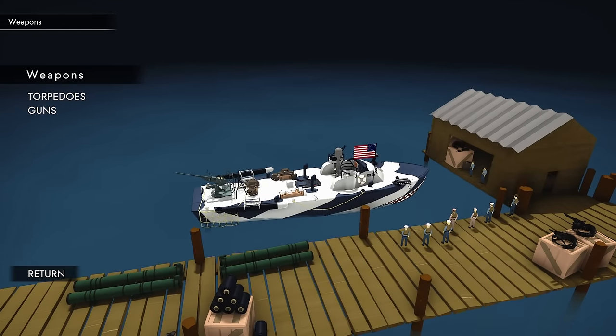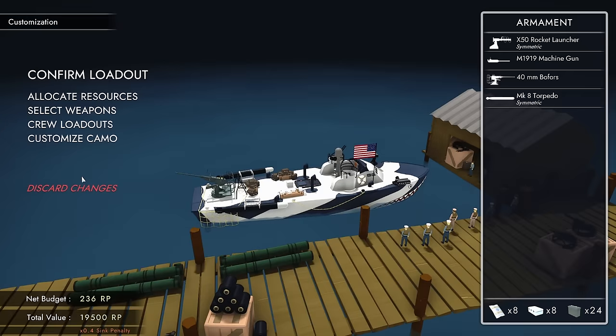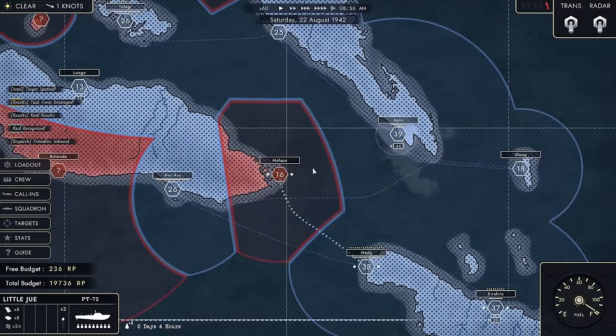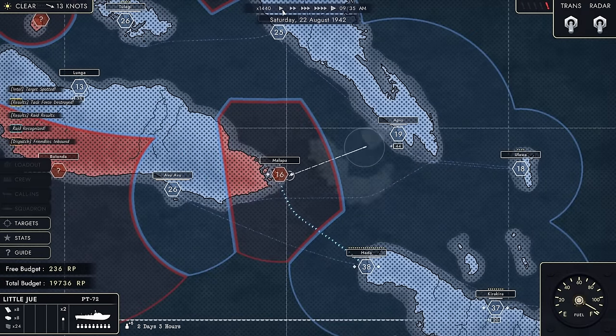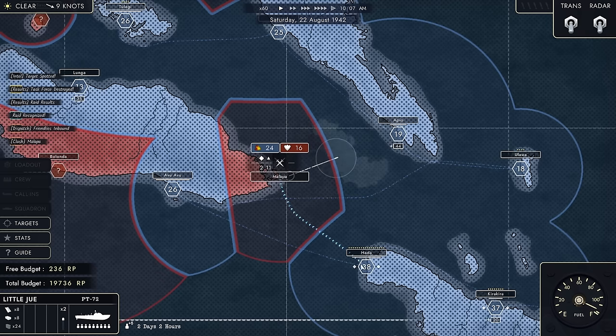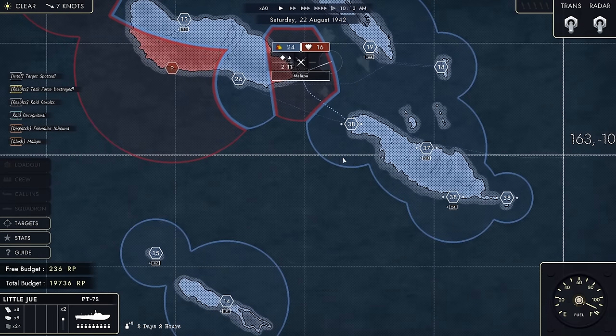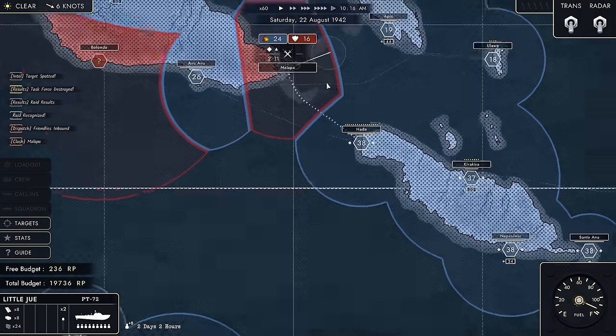So I now have one machine gun, the Bofors, two torpedoes, and rocket launchers. What is not to like? The real question now becomes where do we employ all of this weaponry? I think for now Malapa is as good a target as it's going to be. It looks like the guys from Hada are already attacking the place, and that's good enough for me as an invitation - we're going to head out there and join them.